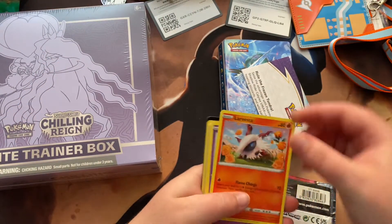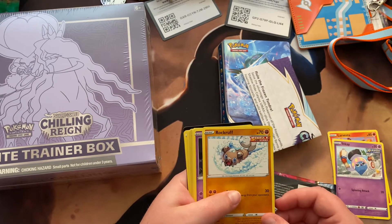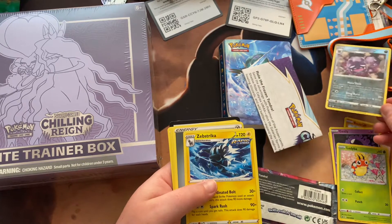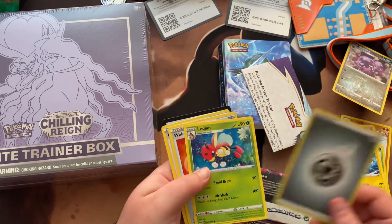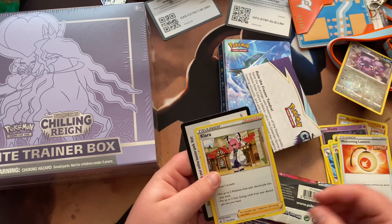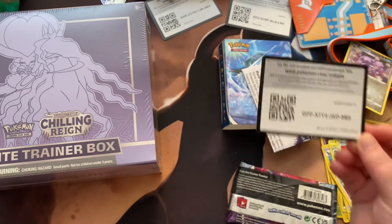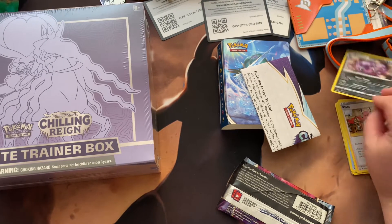Alrighty, I got a Larvesta — pretty stoked. An NK, a Rockruff, a Gastly, a Ledibah, a Reverse Holo Weezing, and a Zebstrika — I think that card looks pretty. An Energy, a Ledian, a Welcoming Lantern, and Clara. Pretty neat. Go ahead and take the code if you want, let us know in the comments. Not great, but Reverse Holo Weezing. I'm the one that just likes shiny cards no matter what.